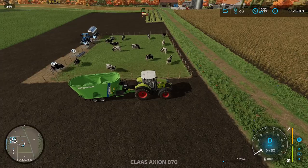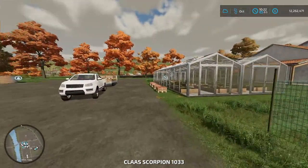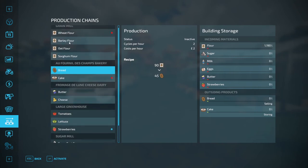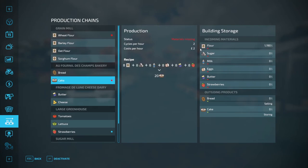Once you've gone around and bought everything, if you go into the production symbol on the left in the Escape menu, you should see your bakery and it gives you the option of cake and bread. The first thing we need is flour — I've already got flour there but I'll show you how to get it anyway.